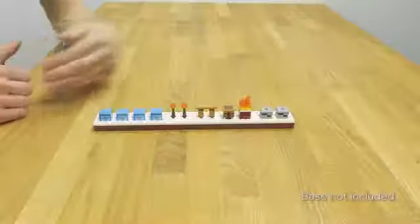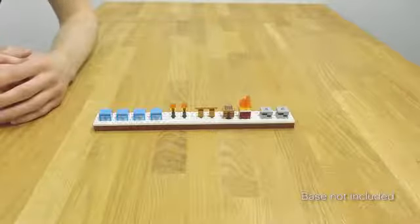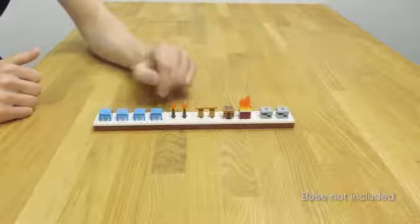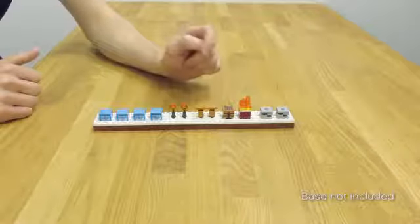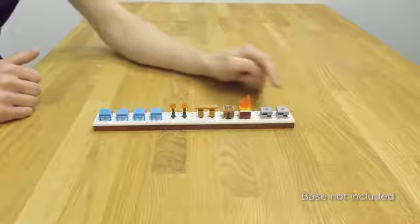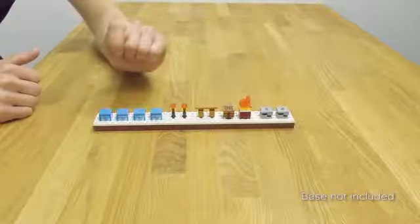Then we have a range of Minecraft builds in the set. You get four ice blocks, two torches, a fence, a crafting table, and you get a netherrack with fire on top and two coal ore.